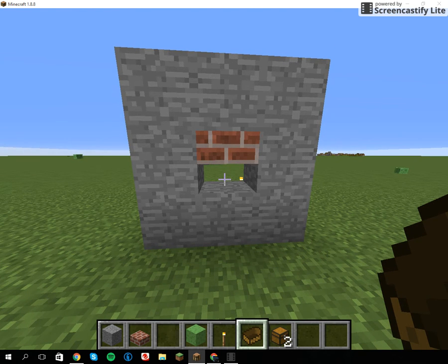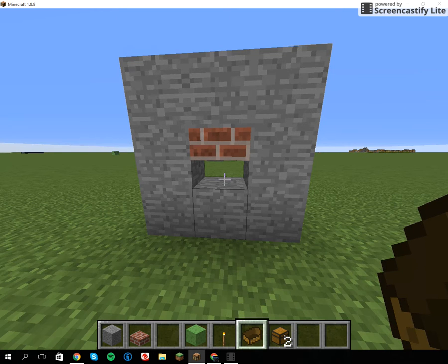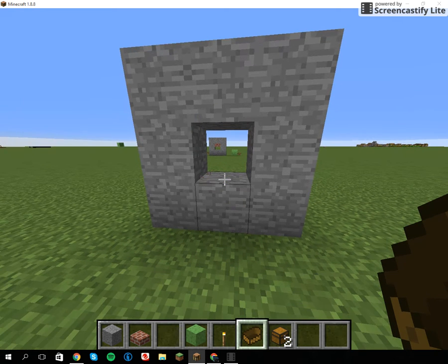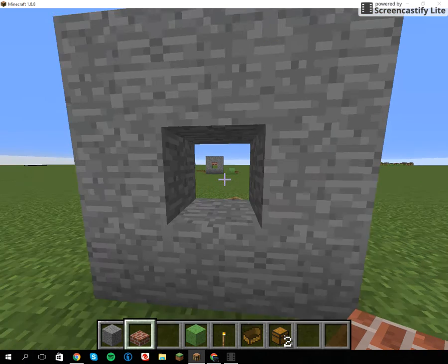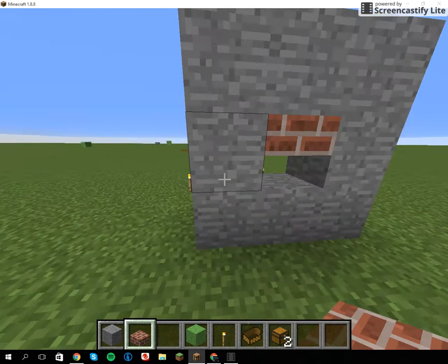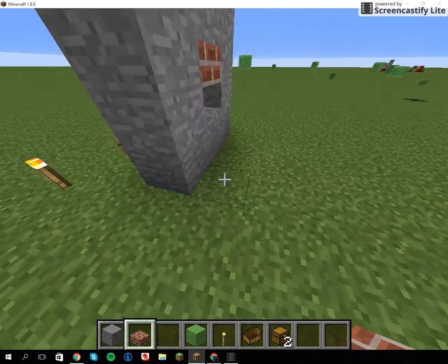So let's roll on with the video. You have your house — this is like a wall of your house. Instead of making it one block wide, put a half slab — any half slab that you want, doesn't really matter — put it on the upper side. Then on the other side, put a boat.